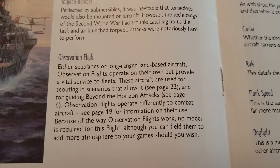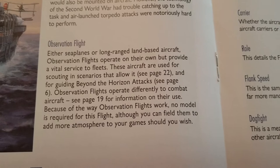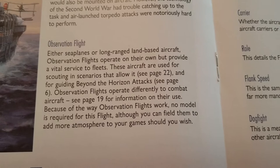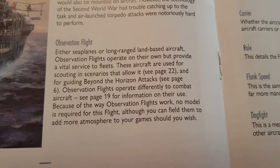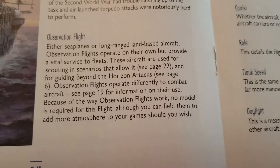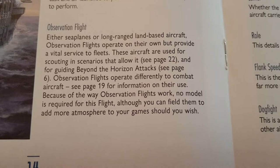We also have what's called an observation flight — either seaplanes or long-range land-based aircraft. Observation flights operate on their own but provide a vital service to the fleets. These aircraft are used for scouting in scenarios that allow it, and for guiding beyond-the-horizon attacks. Carriers, for example, can be left off the board to give themselves more protection, and observation flights help you deal with them. These operate differently from combat aircraft and we'll cover them in more detail.